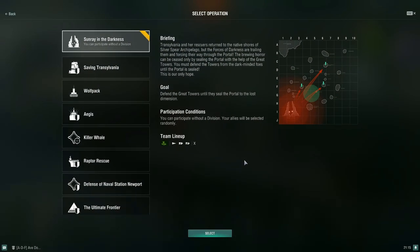Hey, from Zentra here, and welcome to World of Warships. In today's video we're going to be checking out Sunray in the Darkness. The briefing for this operation is: Transylvania and her rescuers returned to the native shores of the Silver Spear Archipelago, but the forces of darkness are trailing them and forcing their way through the portal. The brewing horror can only be ceased by sealing the portal with the help of the great towers, but you must defend the towers from the dark-minded foes until the portal is sealed.